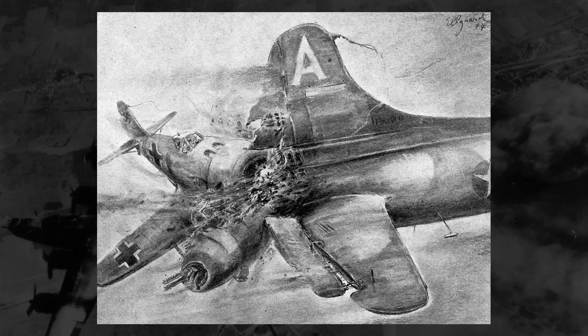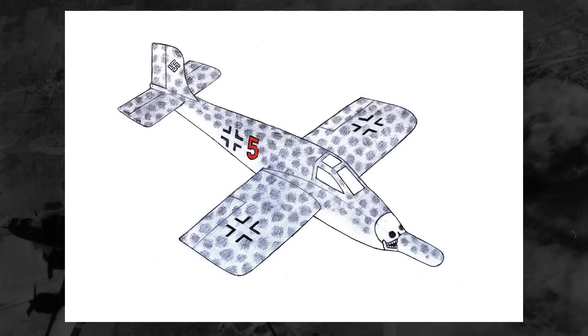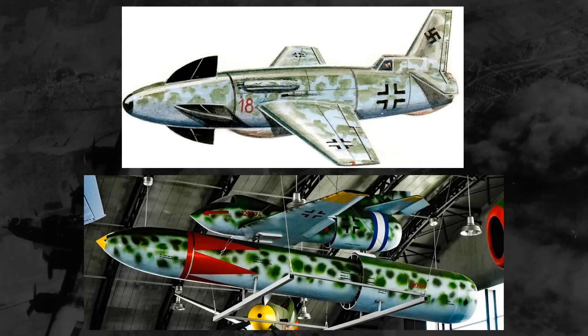But there were many projects that went down different offensive routes. Famously, something like the Ba-349 Natter had a nose full of unguided rockets that it would shotgun blast at bombers before gliding or parachuting back down to Earth. Less famously, specially designed aerial ramming aircraft were proposed, like the Zeppelin rammer, which had a steel wing designed to cut through enemy bombers and hopefully survive the exchange. Even less famously were planes like the SO-344 and P-214, which would effectively attack using airburst explosives.